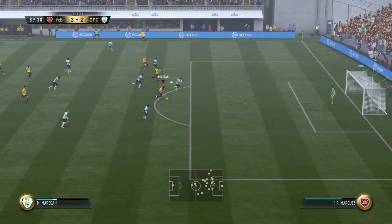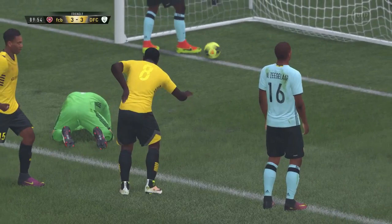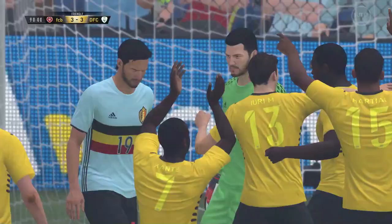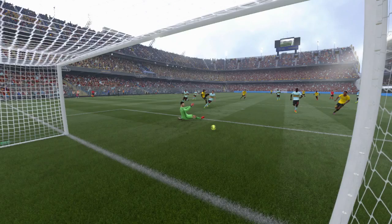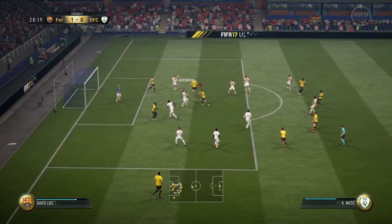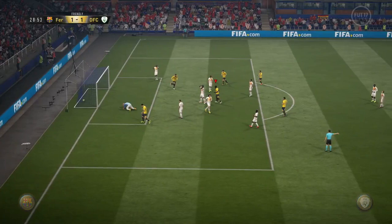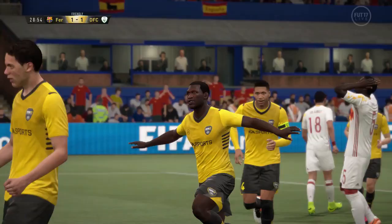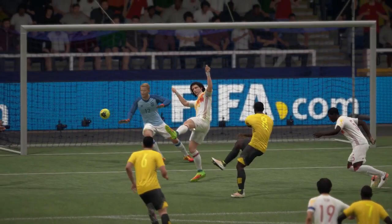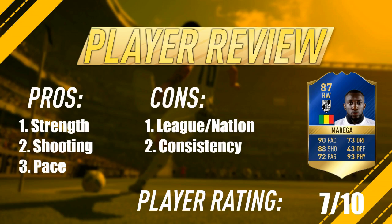A nice looping header there from Maraga — great setup from our man Maraga too. There's another great low driven shot there. I would say low driven is probably his best trait on this card. He gets the ball deflected first and then strikes again — those just power past the goalkeeper. Replaying that one — looks like a decent effort, can see it going outside of the boot. What a lovely goal from our man Maraga.